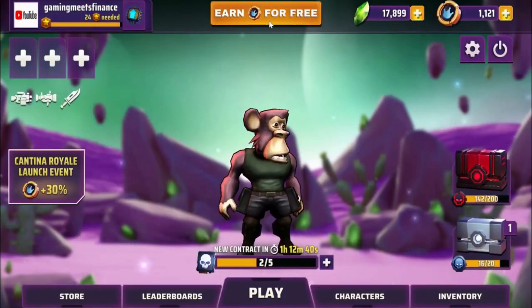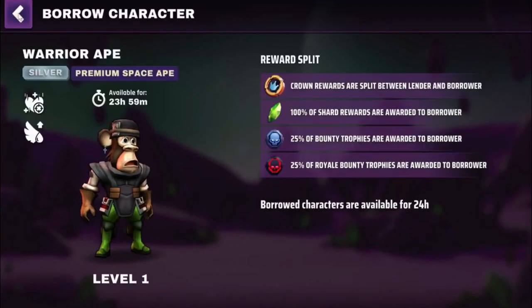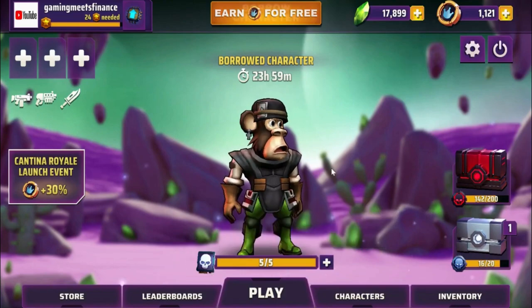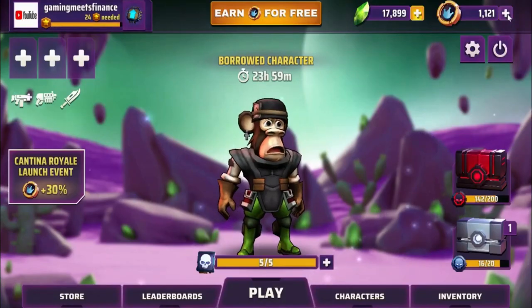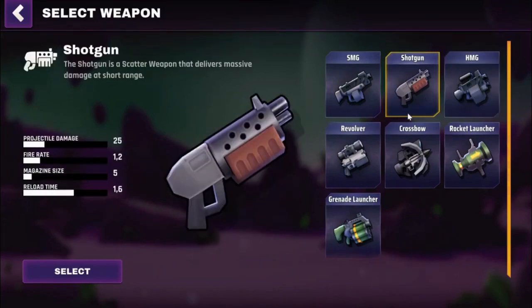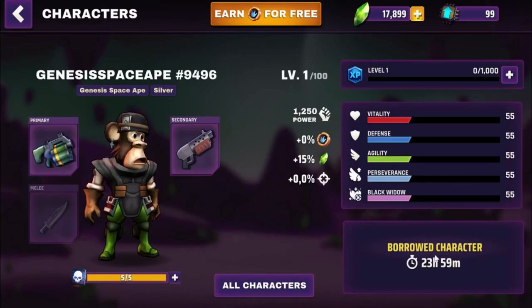To borrow an NFT, just click the Borrow NFT button and just like that you've been awarded your very first free NFT, with which you may start earning right away for the next 24 hours. Take note of your gaming contracts number — this represents how many times you get to play in succession with your selected character. With a recharge time of 2 hours per contract, you should be able to play around 10 to 12 games per day. You can also purchase contracts to extend your playing time. Each character comes with a custom set of weapons — a knife and two guns. To start, you'll be awarded a shotgun and a light machine gun, and as you progress you'll unlock better and stronger weapons.